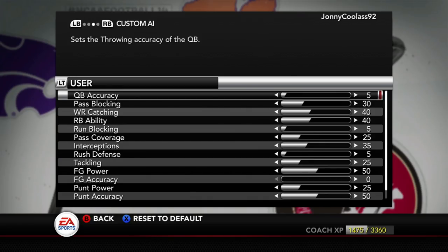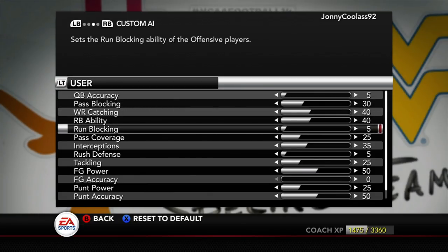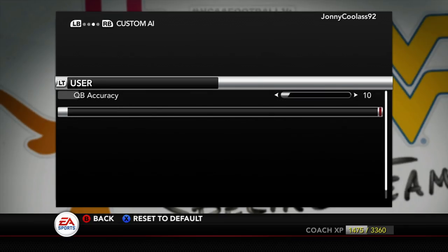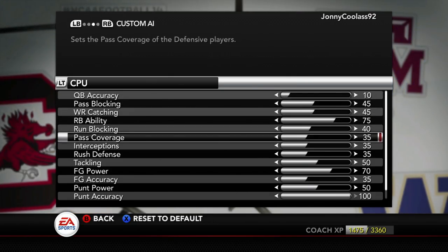I made the computer a little bit better. As you can see, QB accuracy for us is five. The one thing I do want to look at is pass blocking and run blocking — run blocking is at five right now, which is fine. Pass blocking is at 30, which is pretty good. If I timed the amount of time I get to throw the ball compared to real life, it's pretty similar.